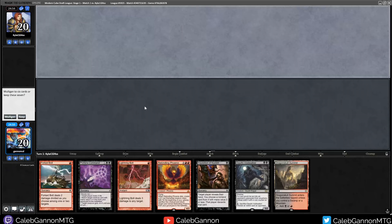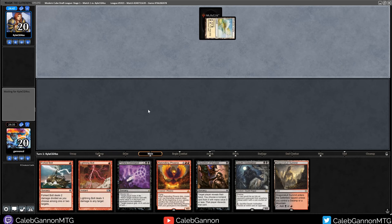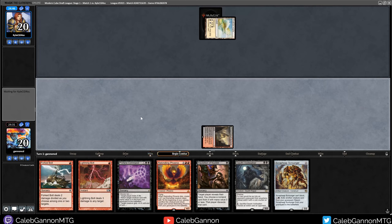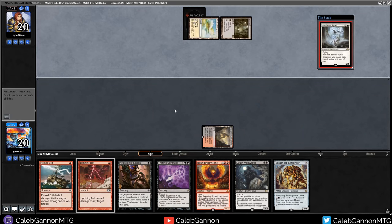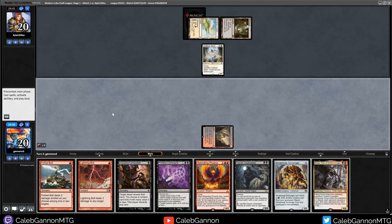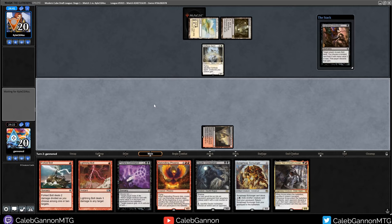We're playing against Kyle CGI4SS. I'm on the draw. Any land and I get to go Voidwalker into Inquisition. I have Lightning Bolt and Forked Bolt. I only have 16 lands - 15 left in 33 cards, that's almost a 50% chance to draw it. I think that's worth keeping. I'm pretty happy having Forked Bolt against the Windbrisk Kites deck. If we don't hit a land it's not going to be amazing, but we have three cheap interactive spells to protect ourselves. We don't hit it, so we want to probably start with Inquisition and see what's going on.